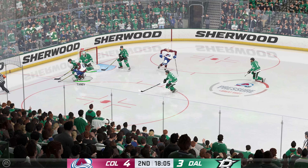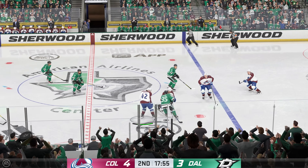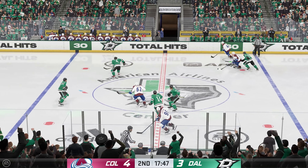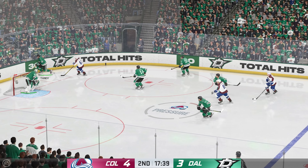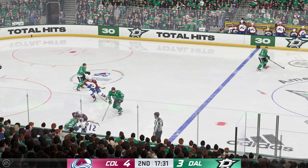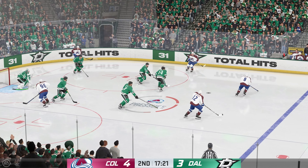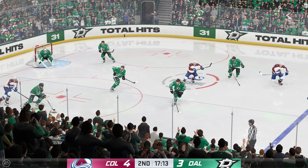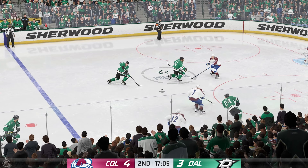Fires it on net, and he gets a piece of that one to keep it out. Puck loose in the neutral zone. Loses his balance on the play. Puck dumped in. Dallas takes possession along the wall. He grabs the puck at the point. Lets it go from the slot, and he turns that one aside. Love the way the goaltender gets tight to the shooter here — the puck's in the low slot. You want to take away time? You want to take space? Goaltender does it, makes a save.